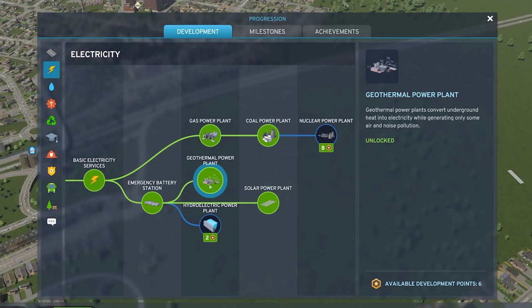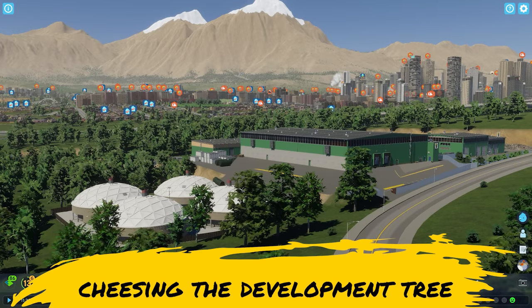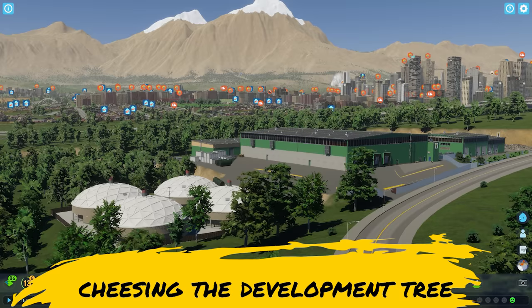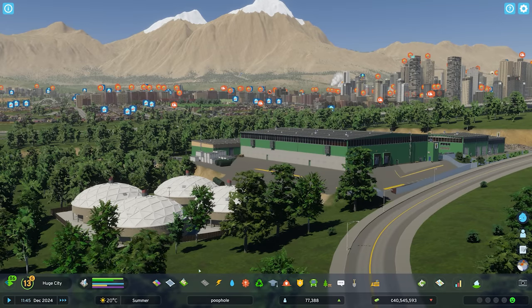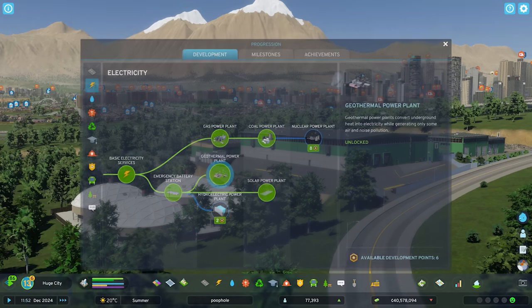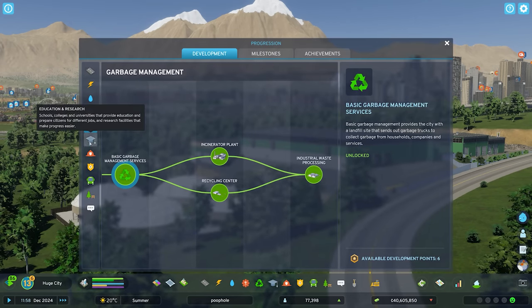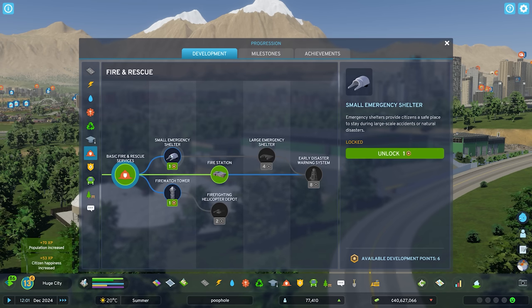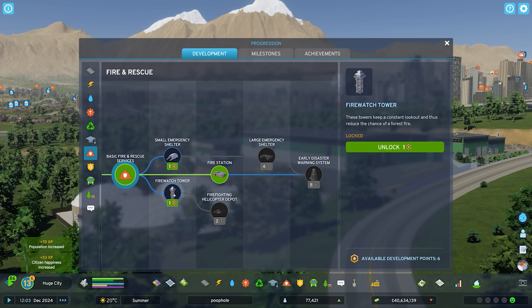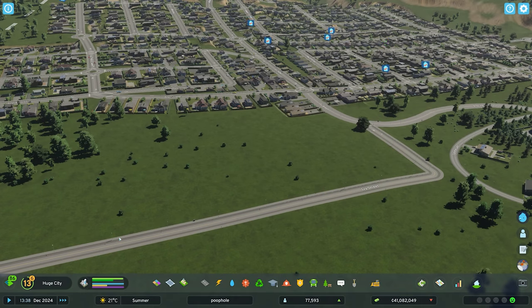On the topic of an ever-surmounting rubbish problem that will apparently be fixed in a future update, and city service buildings — let's talk a little bit about the development tree and how you progress through it. You can find it down the bottom here. Your city produces experience, population increases, city happiness increases, and many other things, so growing a city naturally and progressively will be the best way to do this.